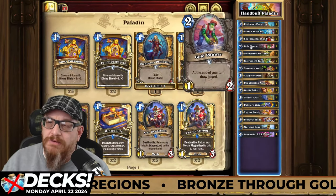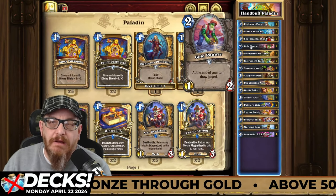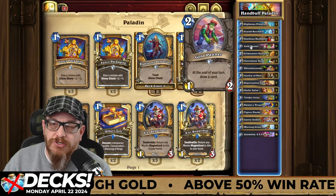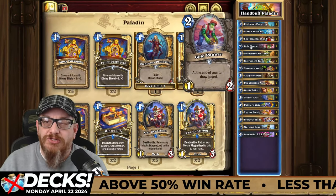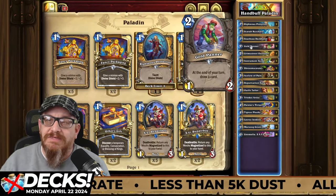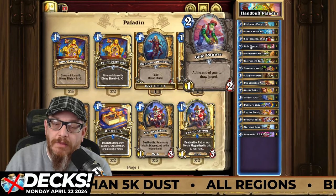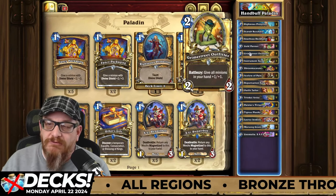Gold Panner is a good card as well. I like to buff this one because it keeps it on the board a lot longer, and at the end of your turn it draws a card. That constant card draw is valuable — I would not just throw this out immediately. If you have the opportunity, let it sit so you can make Gold Panner bigger on the board and make it more difficult to clear. Grime Street Outfitter — you want to make sure you have the opportunity to put this out when you have a bunch of stuff in your hand; it gives everything plus one, plus one.